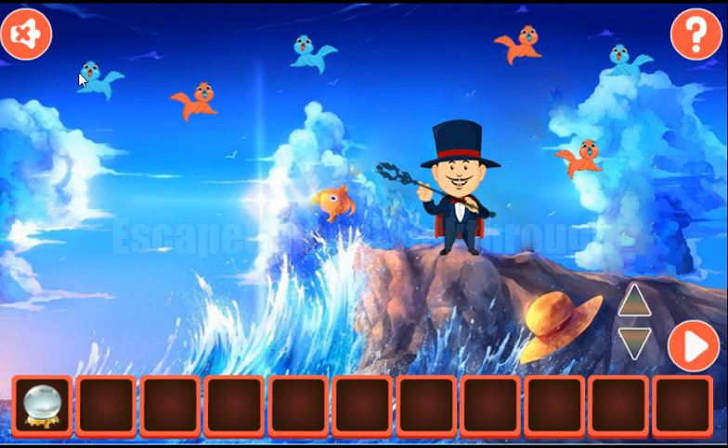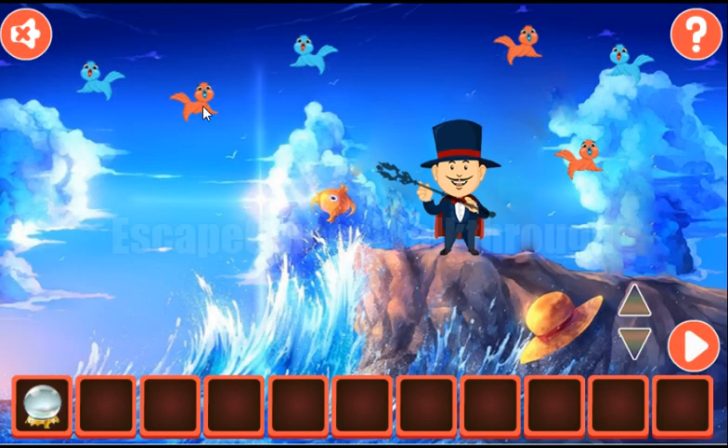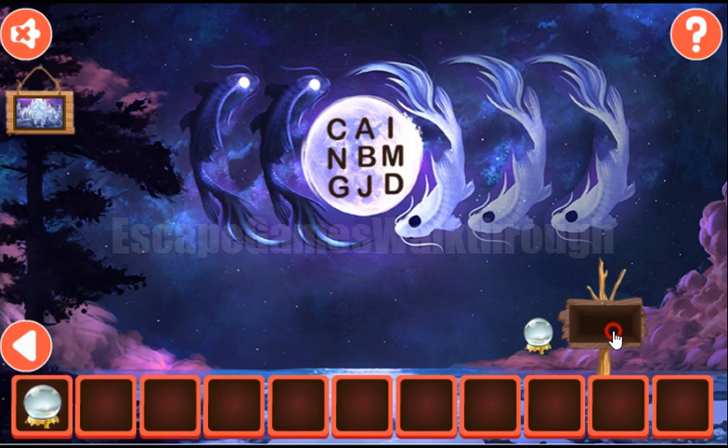Next, let's count these birds. So we have blue and orange birds. Blue: 1, 2, 3, 4, 5, 6. And orange: 1, 2, 3, 4, 5, 6, and 7. And we've got another crystal ball.